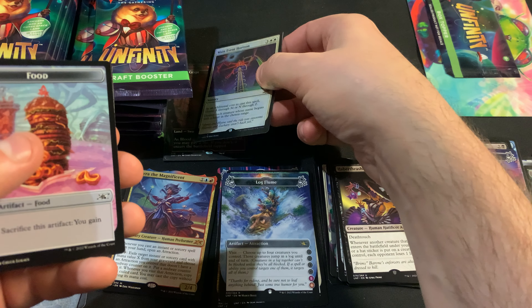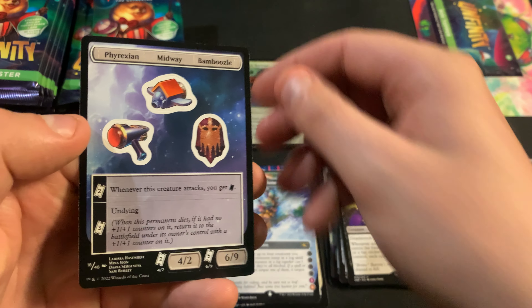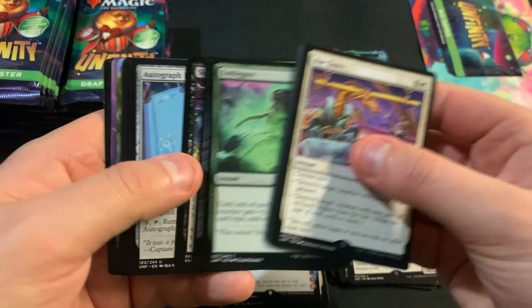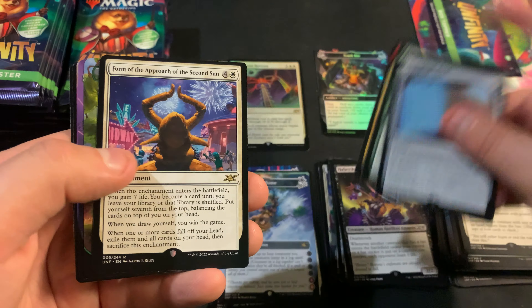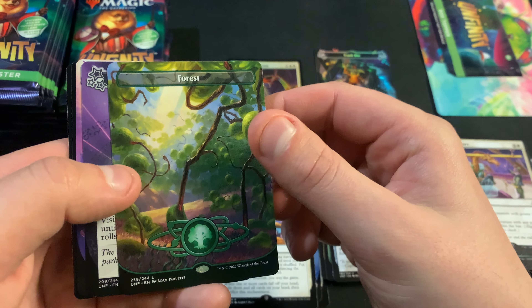We got Urza's Dark Cannonball with a Squirrel. Gonna have to get some extras of that. Just start putting squirrels on all my cards. Don't pay for alters, just alter them with stickers. Mess up your cards forever.